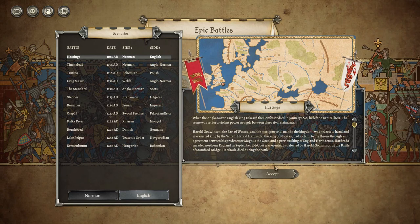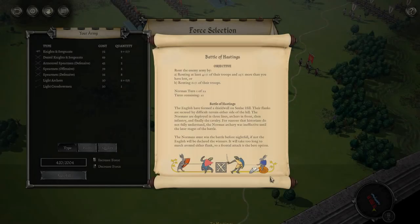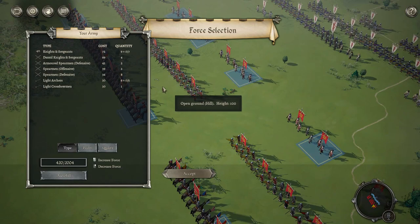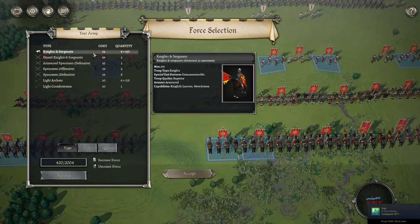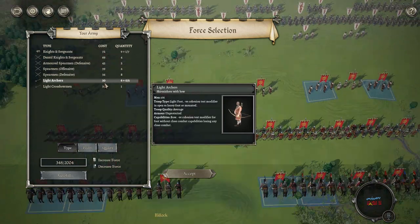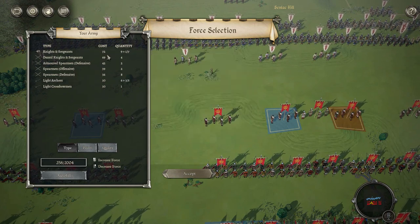Hadrada was eventually defeated by Harold Godwinson at the Battle of Stamford Bridge and died during the battle. Now we accept and see what Field of Glory 2 Medieval has to offer. Victory requires routing at least 60 percent of the enemy army. Looking at the visuals — real pretty. We've got Norman spearmen, Breton knights and sergeants. I think I'll get more Breton knights and sergeants, some armored spearmen, and two light archers.